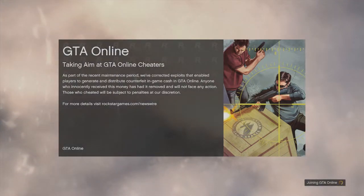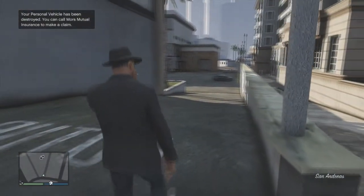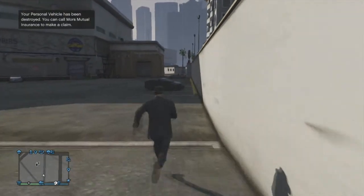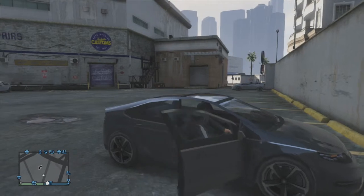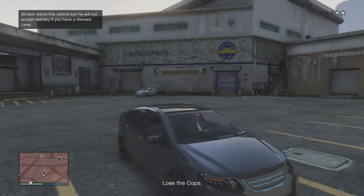Wait for this to load up, and once you load in, grab any random car off the streets. This is vital — make sure your personal vehicle is not on you at the time. As you can see, I destroyed it because if you have it outside and plan on storing this vehicle, the glitch will not work. Grab any random car off the street, a car that you can put into Los Santos Customs, and make sure you lose the cops first as that's pretty important.